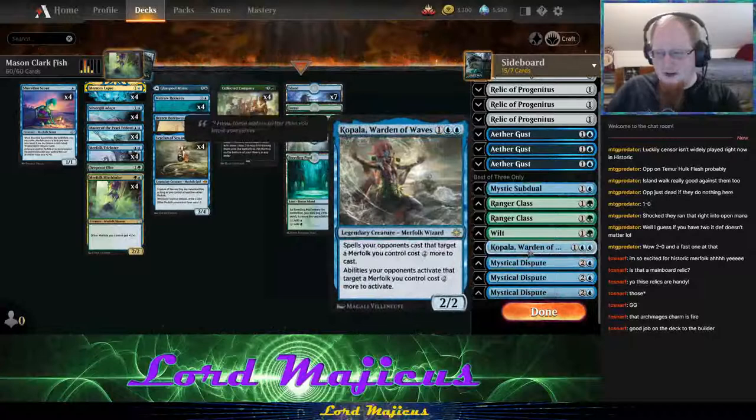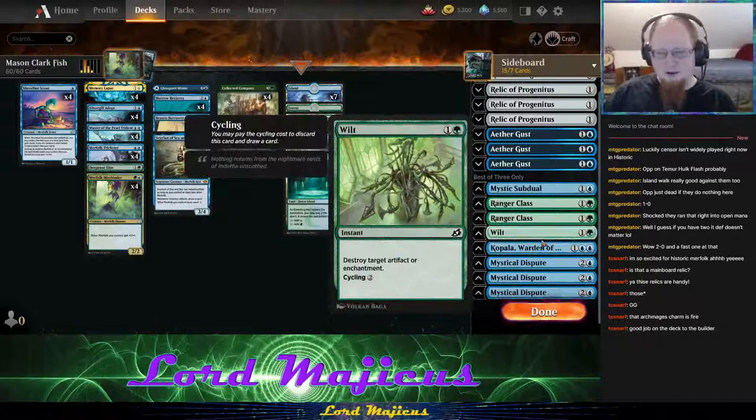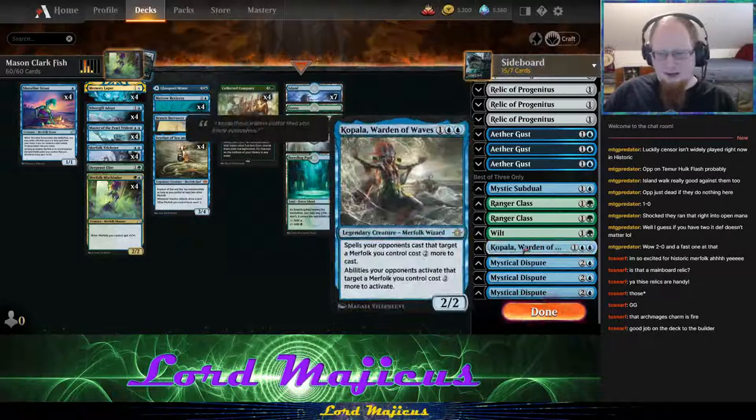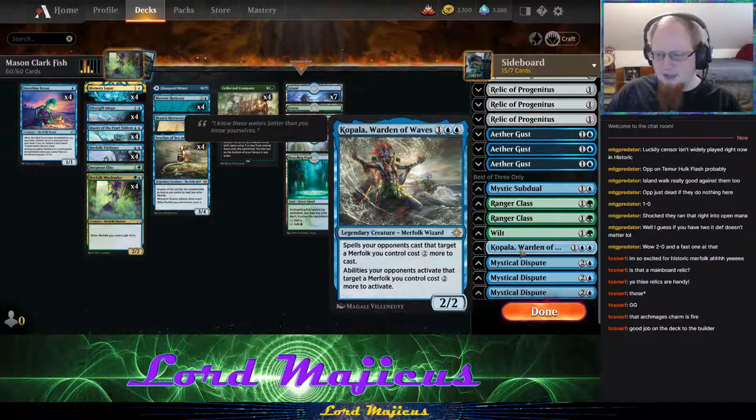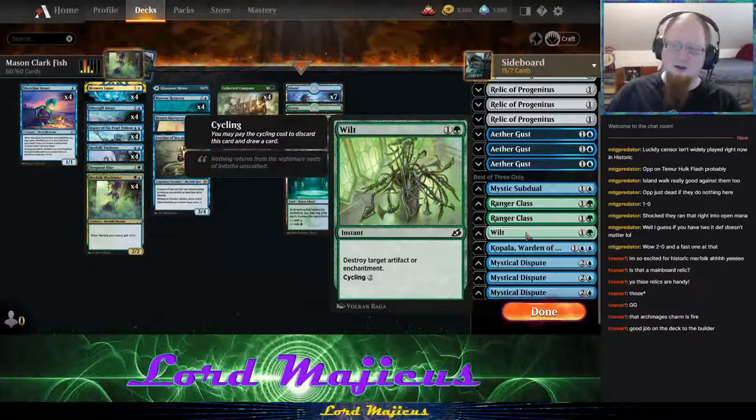There's some spice though — one Mystical Subdual, one Kopala. Kopala is pretty fine especially with company. It pairs really well with Spayloon because Spayloon gives all your stuff Ward, and with Kopala they can't target it unless they pay an extra one — so basically they have to pay an extra three mana to target any of your Merfolk.